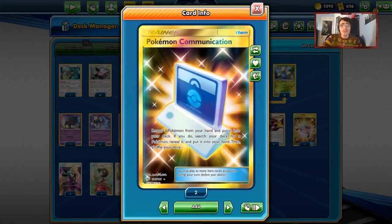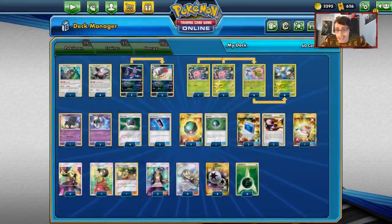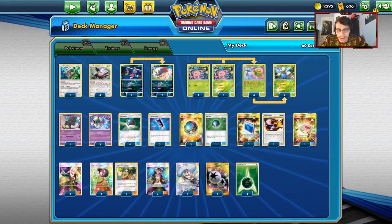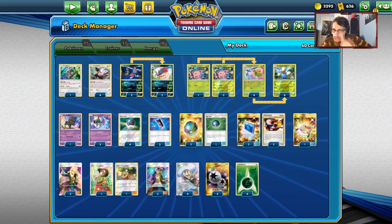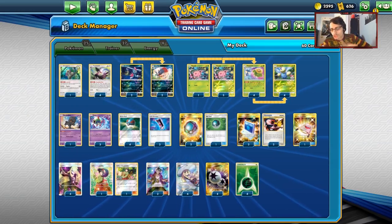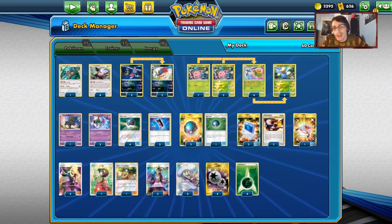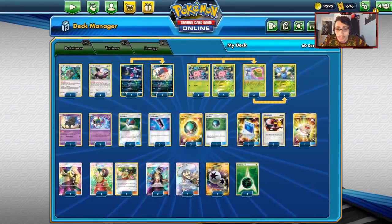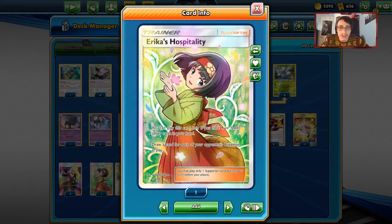We have four Pokemon Communications - a really important card. If you have Jumpluff in your hand, you can't really get it into play with Skiploom, so you can put it back in the deck and get a Skiploom. One Rescue Stretcher to get our Pokemon back. I've bumped the draw supporters up - I removed a Shrine and an Oranguru from Joshua's list. The Shrine is good because you do need a Counter Stadium, but I just didn't need it. One of the things I hate about Lost March is bricking - you can brick really badly.